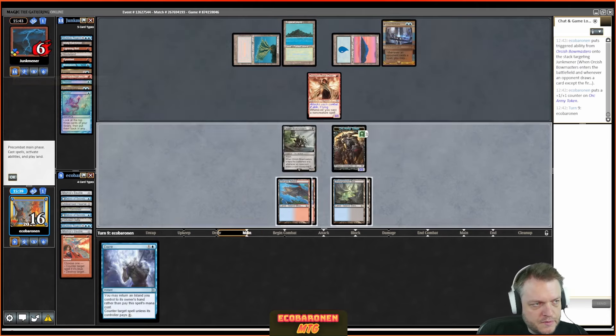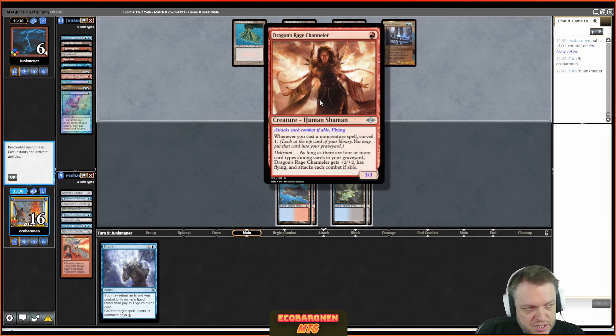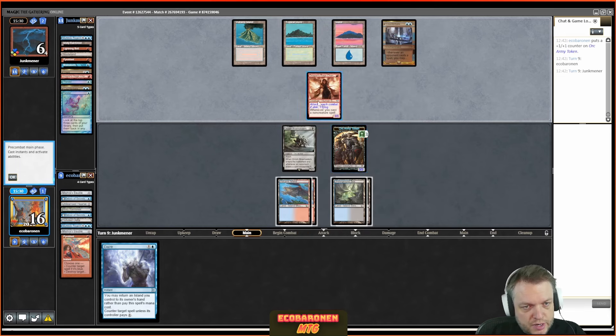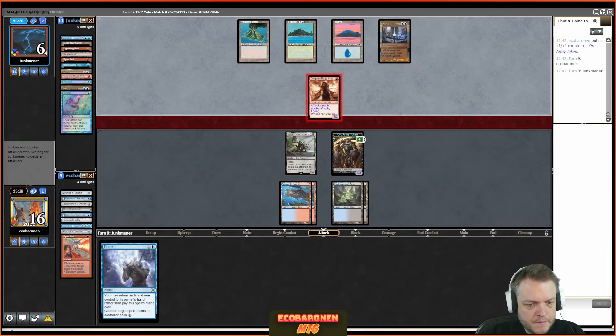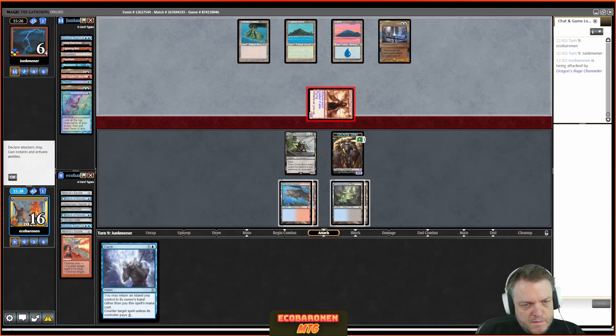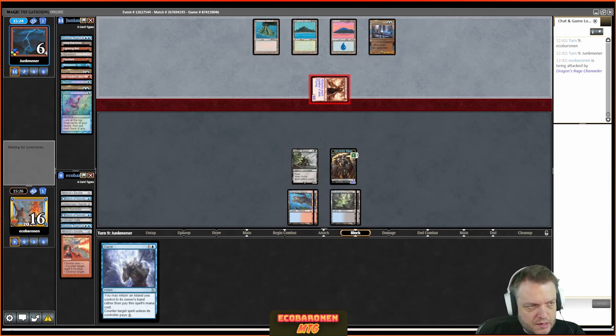The opponent plays Questing Druid and Channeler. I try to Lightning Bolt the Questing Druid but get Counterbalanced — sad. I draw a Pyroblast. I try to kill the beast but the opponent has a one-drop on top, so I have to pass the turn. On draw step I Pyroblast, trying to get rid of the Counterbalance, thinking about Murktide — trying to give myself a fighting chance. I change my mind because I want to see what I draw first; if it's Molten Collapse, then I know what to use the Pyroblast on.